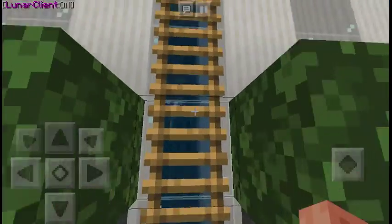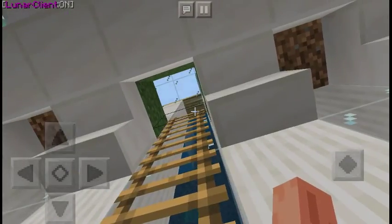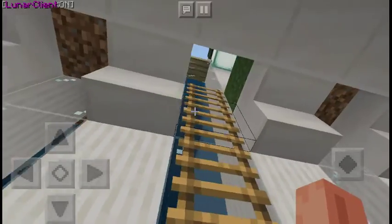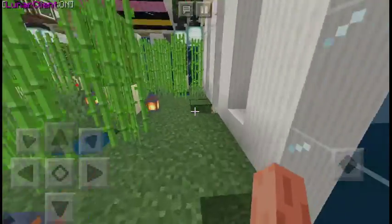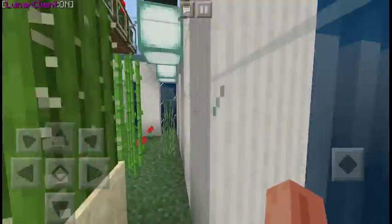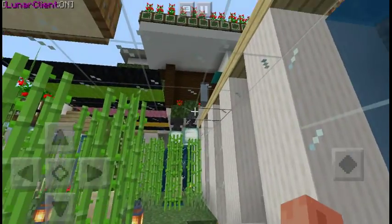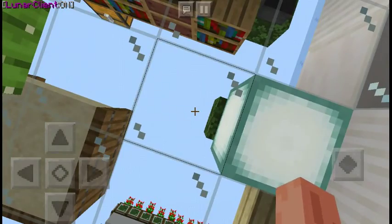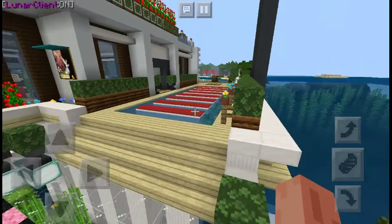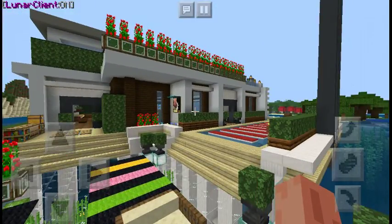It's cool that it has a secret library, but the sad part is it doesn't have a specific easy secret passageway to get up here — you just have to break in. I don't think there are any secret places to get down here; you just have to get down by breaking the glass, which is annoying.